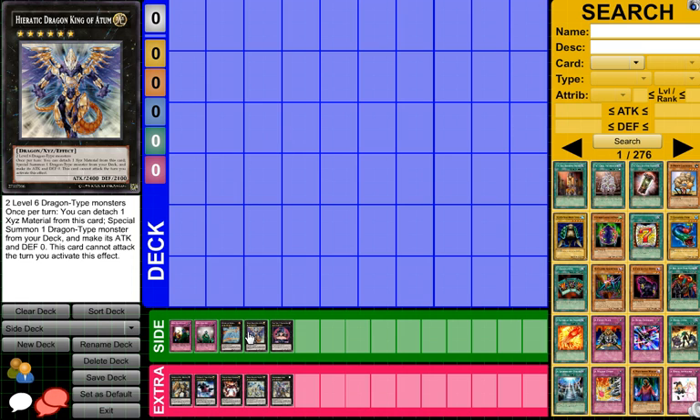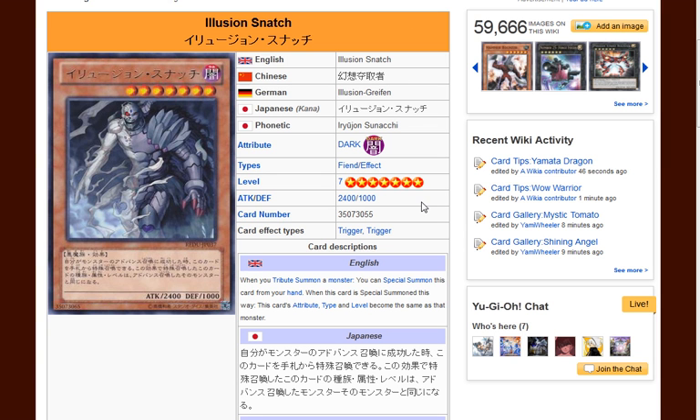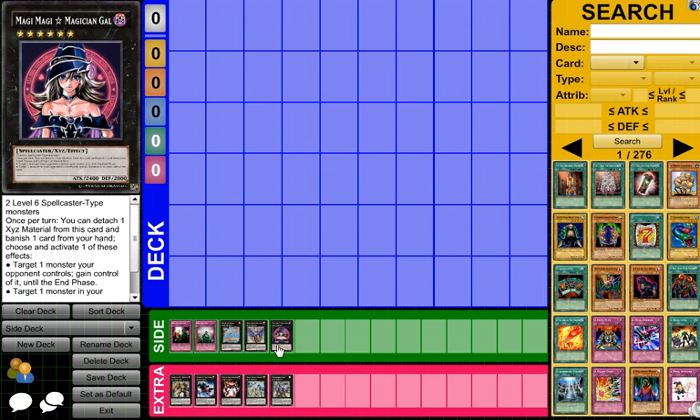And there's also this card which could be viable, maybe. I don't think it'd be something you would use, but remember the Heretic Dragons or Hieroglyphs — they always change their mind on what they're going to be calling them — but those dragons where you tribute a monster, you can special summon this card from your hand. I'm not sure if anything would miss the timing on any of those, but I guess you could maybe make it viable in that. So pretty interesting stuff, so maybe he'll be using that as well.